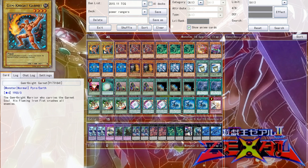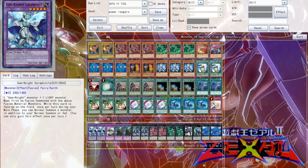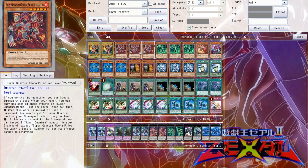I'm running 2 Gem Knight Garnet. Normally you play 1 with Brilliant Fusion, but I play 2 because I don't want a dead draw into a Garnet. 2 Gem Knights seems like the right ratio. It's a 1900 big booty, and you can also use it for the Gem Knight that gives you the double summon. So pretty much that plus Brilliant Fusion equals your rank 5 really easy, and it can also be used for rank 4s.